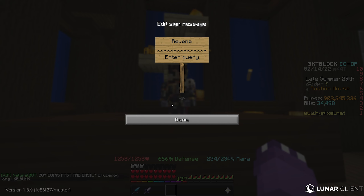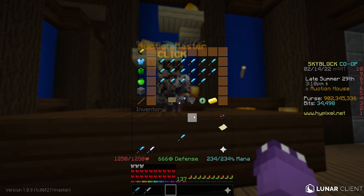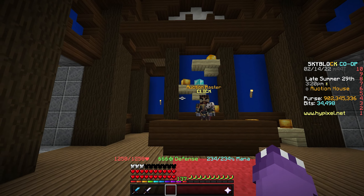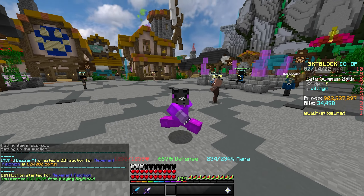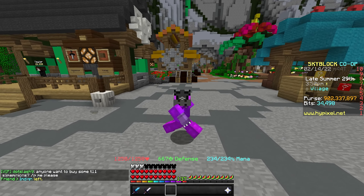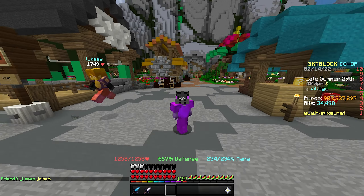The Revenant Falchion cost us about 550,000 coins to craft. Go to the auction house, search Revenant Falchion, sort by lowest price — they're going for around 625,000 to 700,000 coins right now. We're turning 550,000 into about 650,000, a simple 100,000 coin profit. Do note it has no enchants which may be a slight issue, and the prices of Enchanted Rotten Flesh and Enchanted Diamonds were higher than normal today, so the flip can sometimes yield 200,000 to 300,000 coins.